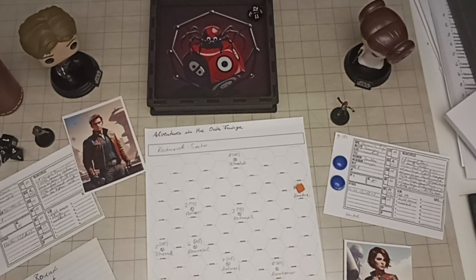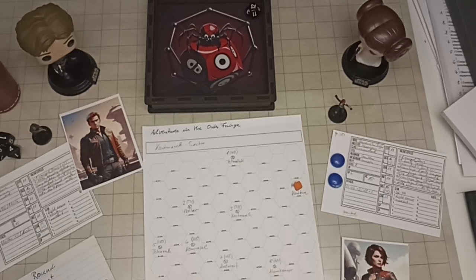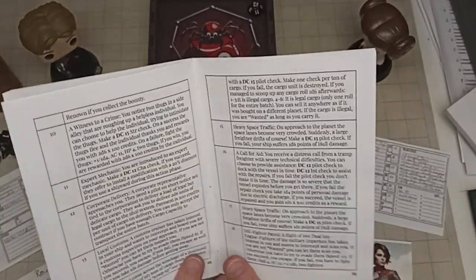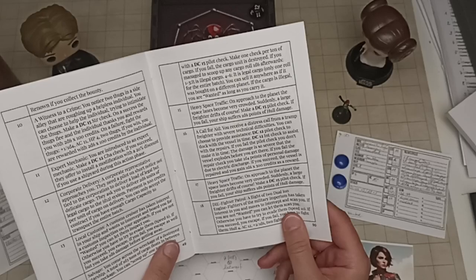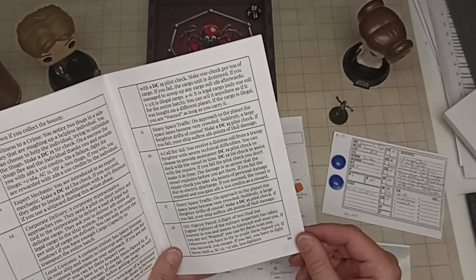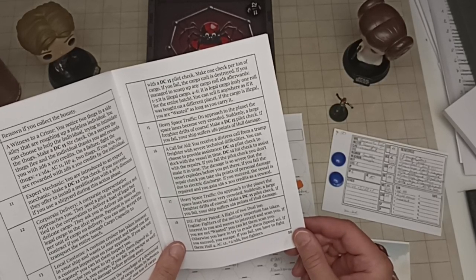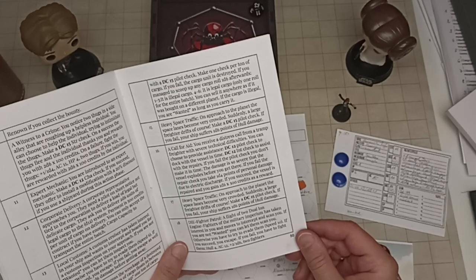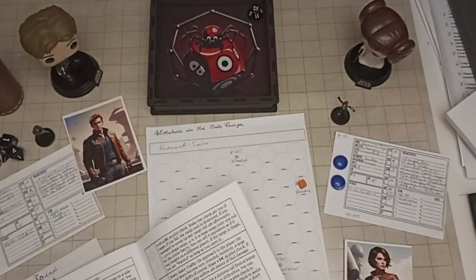Encounter 12 on the Metropolitan Trade Hub table—Corporate Delivery! A corporate representative approaches you. They need a pilot on short notice, not tied to the corporation, to deliver a load of legal but delicate cargo. They ask you to deliver 2d6 units of legal cargo to a randomly determined system, and payment is 150 credits per unit on delivery. You can only accept the contract if you have enough cargo capacity to transport the entire batch.